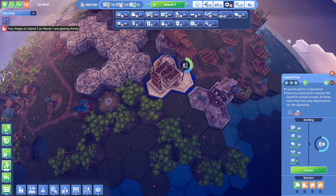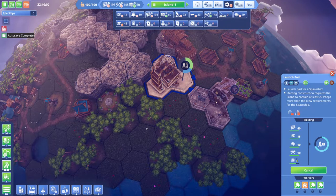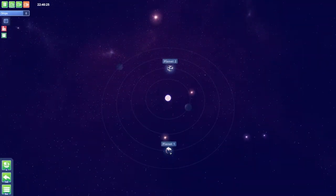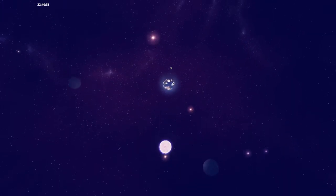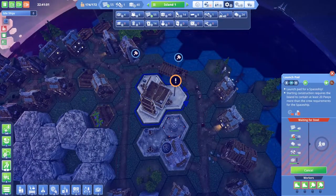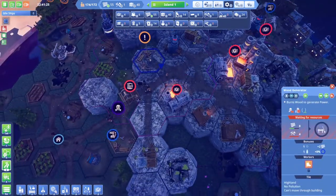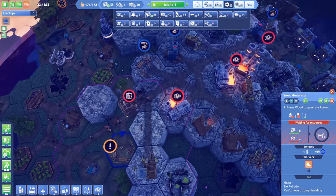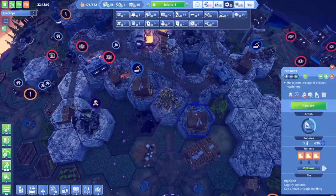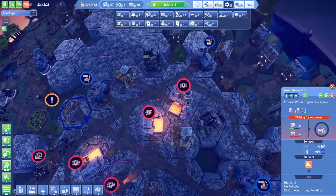Hello, welcome back to Before We Leave. We're on our first planet again. I've been struggling for hours to get resources to produce enough on planet two to create a trade ship, because the construction of the ship is stuck. I don't have enough power here, and I don't have power because I'm building these and they require tools. I only have two tool workers on this island, two mines producing at full capacity — they're just not producing enough tools.